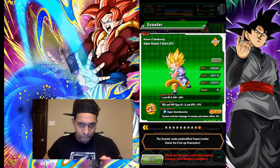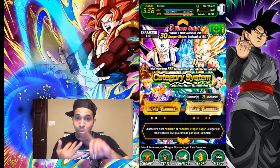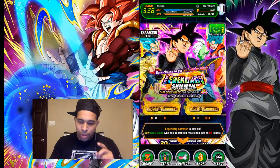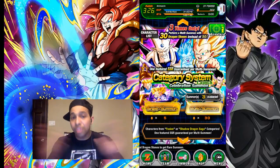I believe his Dokkan Awakening should actually be available right now in the game. LR Gohan, LR Broly, and LR Majin Vegeta are in the banner. I don't think Rose is on this banner because we still have the Rose banner out, so I think it's only Gohan, Broly, and Vegeta.